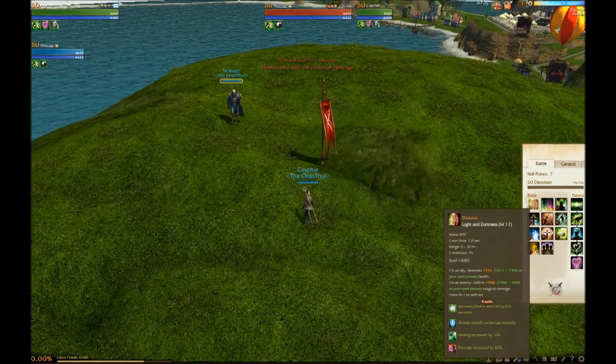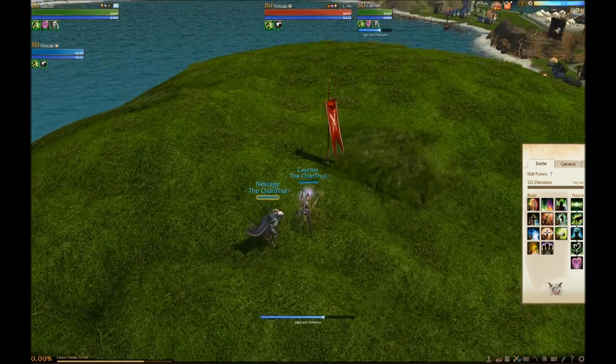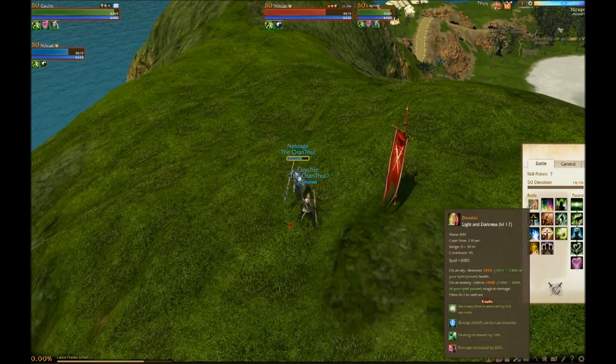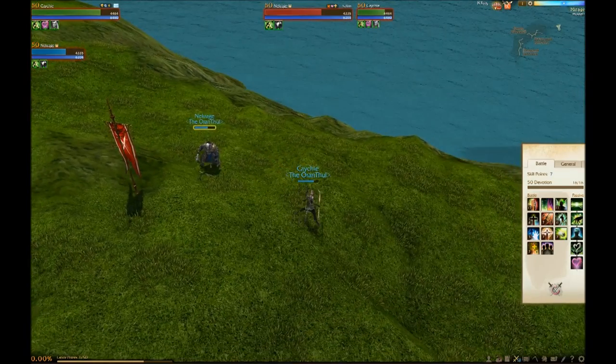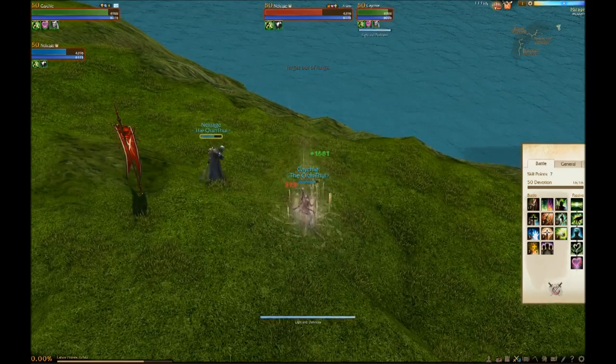First ability: Light and Darkness. It's both your heal and your damage — 2 and 1. Cast it and there's some damage. It has a 5 second cooldown, then you can use it to heal yourself. Light and Darkness — boom, heal.